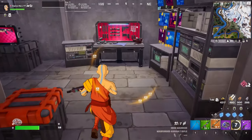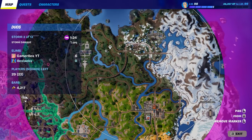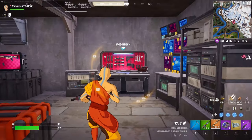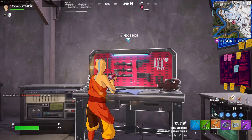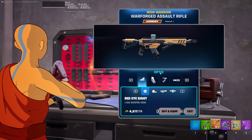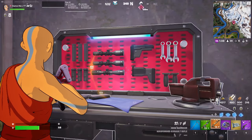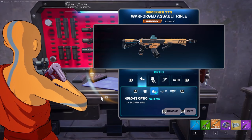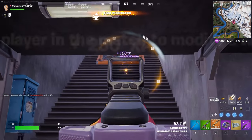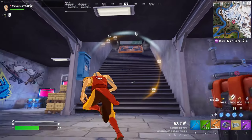For the final quest, we need to mod weapons at mod benches. In order to do that, we simply need to go to bunkers. Bunkers are gonna open at the third storm circle, and you can see them on the map. Once you go to any of these bunkers, you need to go to the modded bench and get any weapon that can be modded, then start modding it. This is the optic I was talking about in the previous challenge — we need to get any optic on the weapon. As you can see, this doesn't have an optic. So I'm gonna add this optic. Let me try this one — a Ceremonoscope. It's even better.